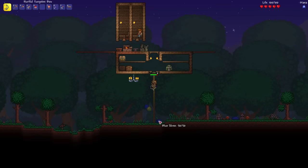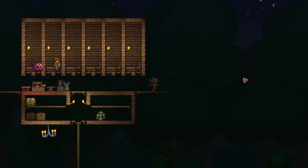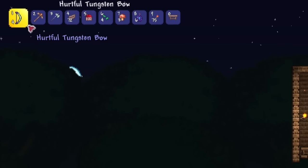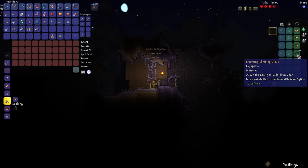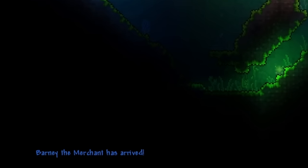Let's kill some more of these slimes so I can make some more houses. Hopefully the merchant will spawn, because I am running out of arrows pretty soon. Got myself a pair of climbing claws. Found the Suspicious Looking Eye. There we go — the merchant has arrived.